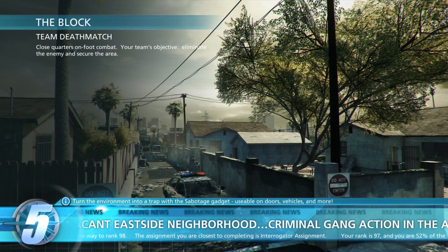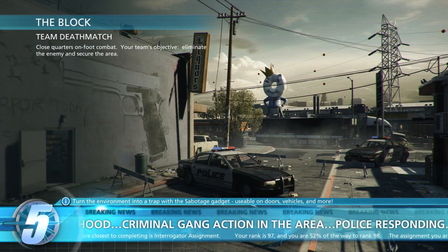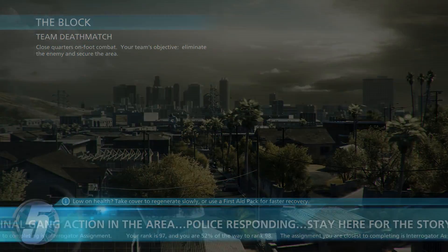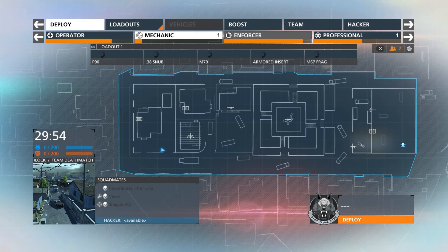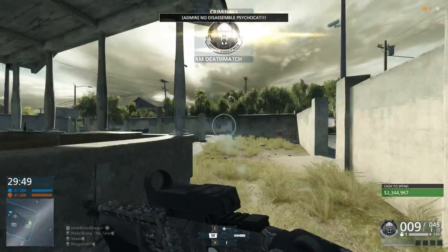Hey guys, Jarek here. Welcome to my gun guide for the SPAWS-12. The SPAWS-12 is a semi-automatic shotgun specific to the criminal side. You can purchase it as soon as you jump into the game for $7,800. This is actually very cheap for weapons, and you should get it very quickly. I highly recommend buying it.